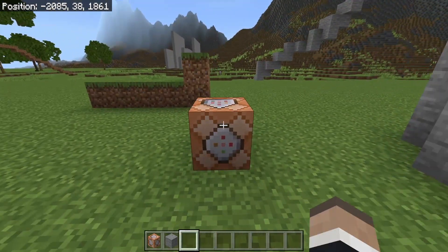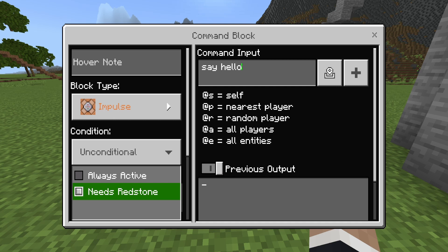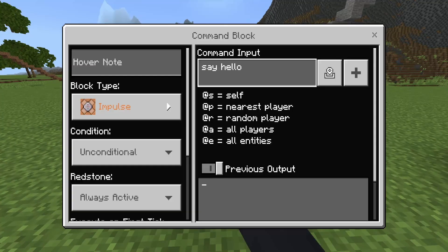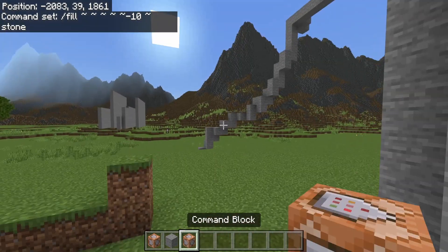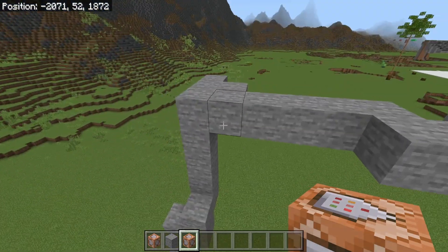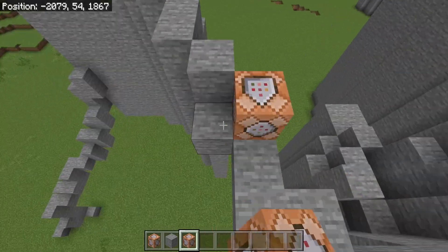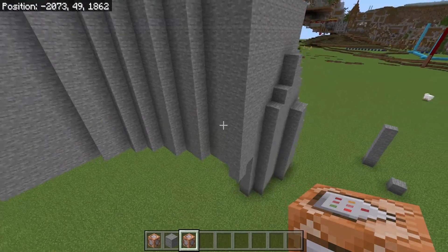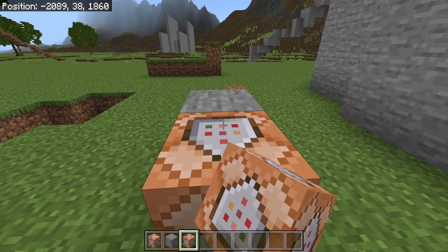We can stick that command in a command block, but first: command blocks will activate when you have 'always active' turned on, which is something we need. So turn on always active — we'll get 'say hello' and then remove it after. Now when you put in the command it will not activate immediately. This is important because when you place the command it will activate, so make sure it's on always active so it's automatically activating and will lock to 38.